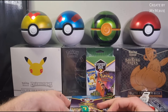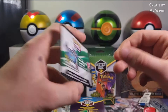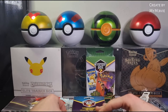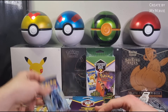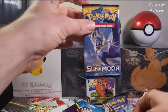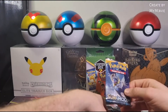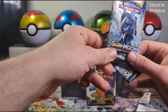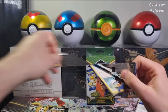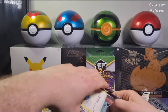We got one code card. XY Ancient Origins booster pack — I don't know if that would have been a hit or not. Our first pack — it's Burning Shadows! Could get a little Charizard out of there, I doubt it though. And a Sun and Moon pack — not bad. This pack looks like it's been in a Pokeball, all squished up. Let's get into our first pack — Sun and Moon base set.